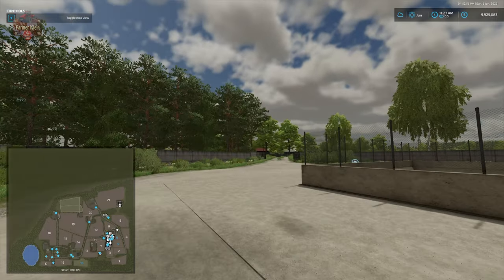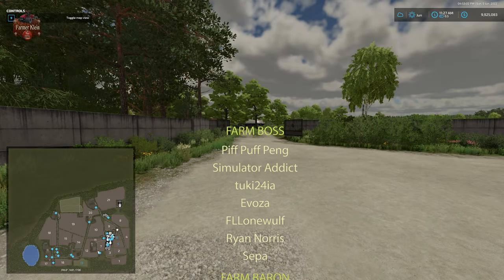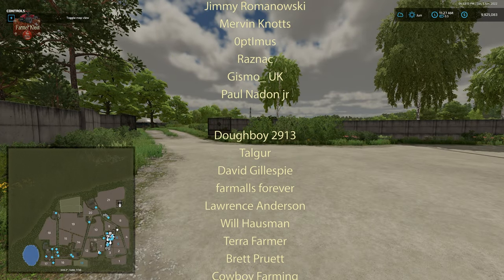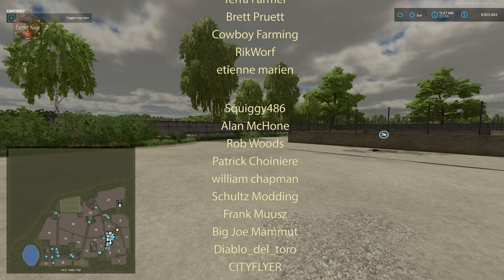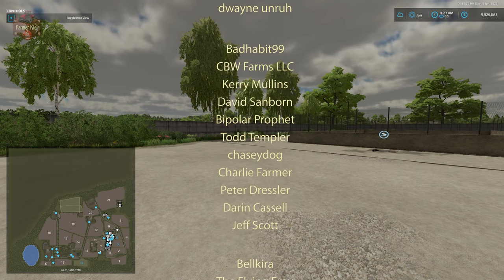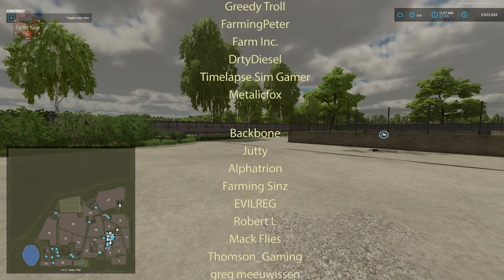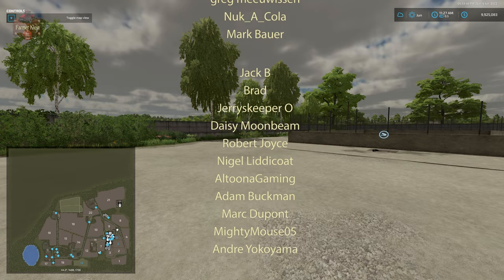That is the gist of the storage options in version 1.0.0.0 of Hoffbergman for Farm Sim 22. Going forward there will no doubt be additional storage as the map is updated. The bale stacks are great — especially on PC where there's no bale limit, your game can slow down with many individual bales sitting around, but bales stored in stacks are not rendered individually by the game engine. Let me know your thoughts in the comments below, and until next time, happy farming!